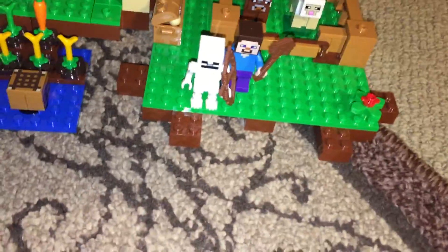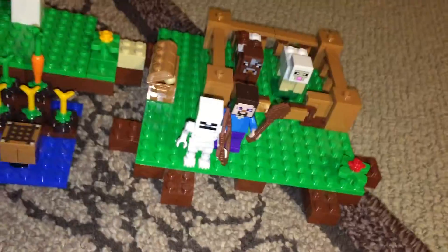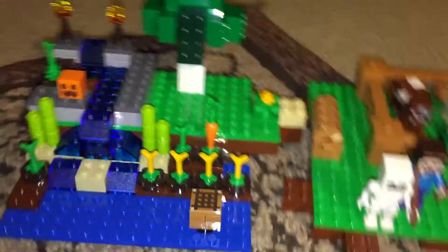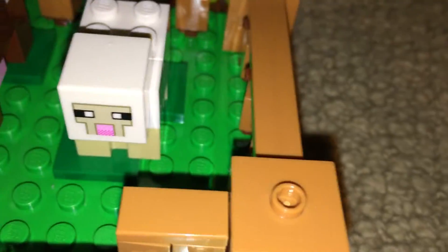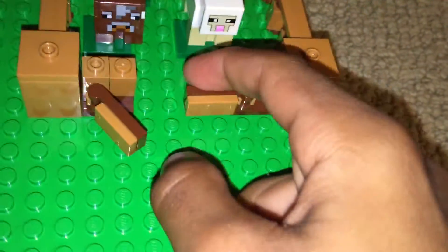Hey guys, Ultimate Channel back with another video on the Minecraft Lego set, The Farm. This set is 21114 and it includes a Skeleton, Steve, a cow, and a sheep. There are also really cool features like the door that keeps the cow and the sheep in, which can open up.